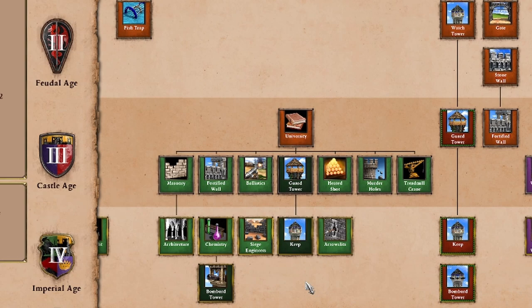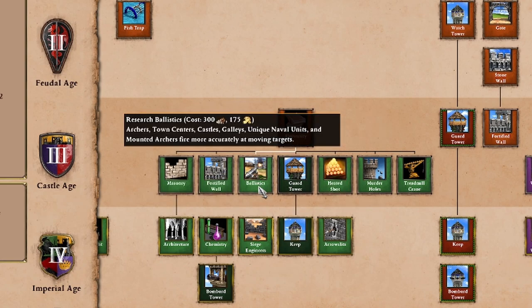I want to mention ballistics for a second. Every civilization has it, but ballistics is an extremely important technology. Your ranged units basically are not able to hit moving targets at any kind of range if you lack ballistics. It's pretty expensive, especially in castle age, which is often when you need it, especially if you're playing ranged units like crossbowmen. It's indispensable, and so any civilizations that have bonuses that help you acquire ballistics, we are going to give those civilizations a bit more favorability.